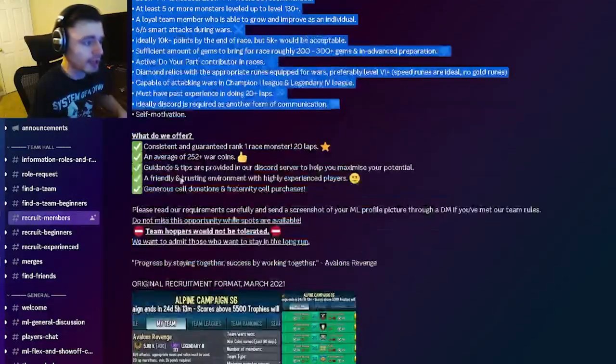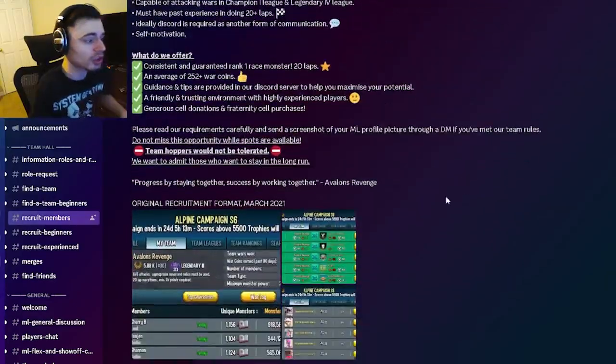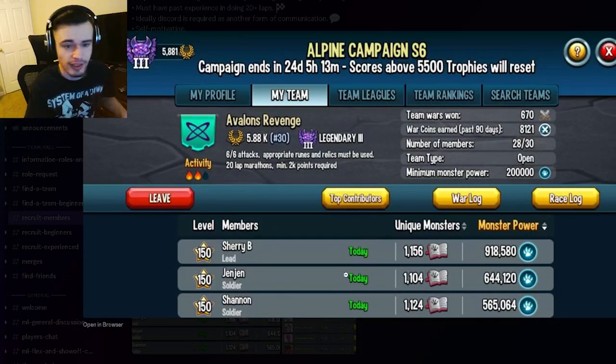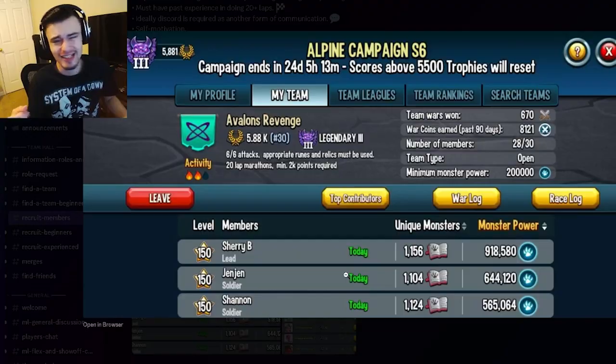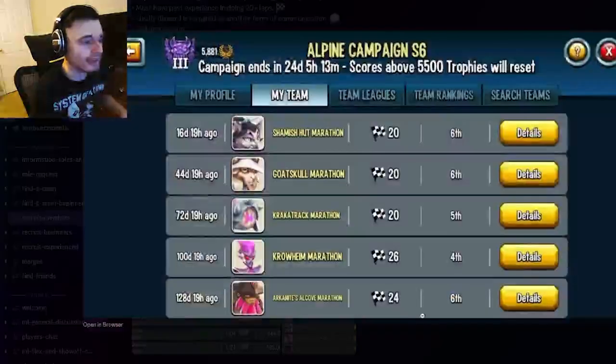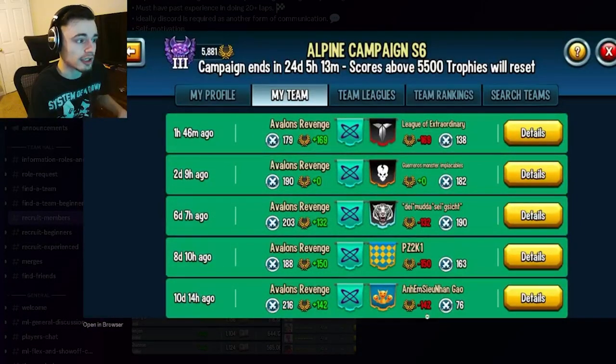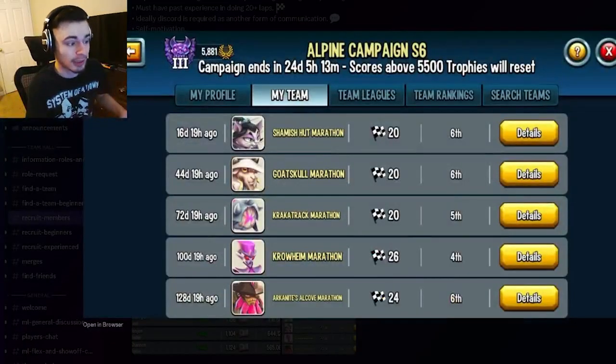When looking through teams, make sure that they have requirements, make sure they have rules so you can read them and not get kicked, and make sure they have at least 2 activity. In the game itself, you can also look at all the members and see when they last logged in. Make sure to check both the race log and the war log — at least 100 coins on the war log and at least 10 laps on the race log.